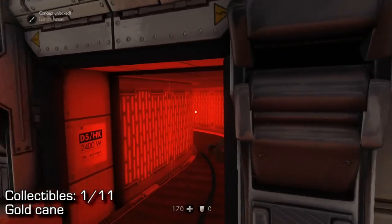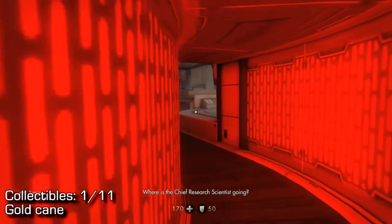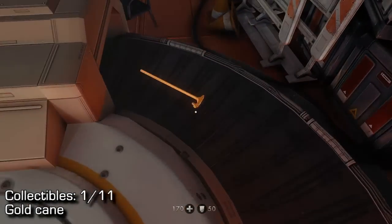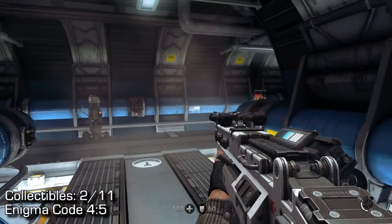There are 11 collectibles near the beginning of the mission. You're going to have to go in here in order to continue the mission a little bit. Before we do that, just make sure you pick up the gold cane on this conveyor belt. The conveyor belt is stationary, so you don't have to worry about this one zooming off or anything like that.